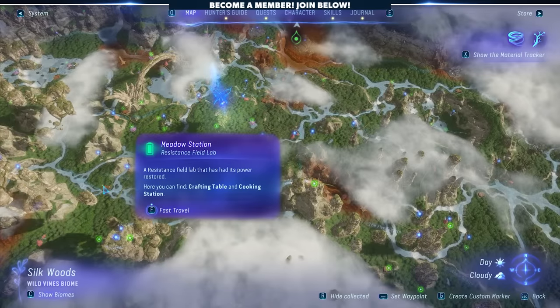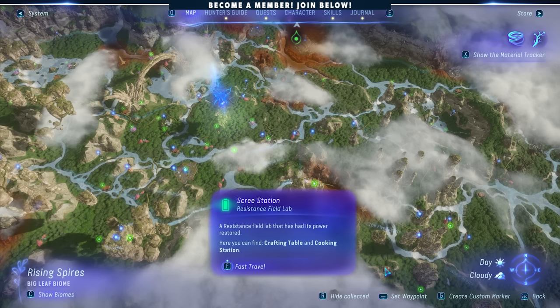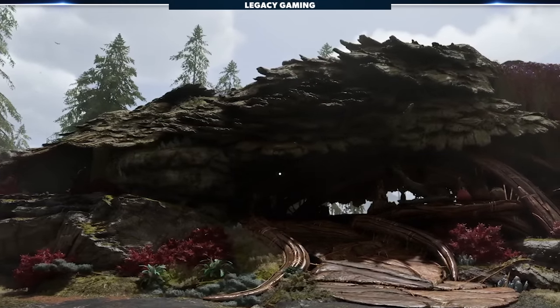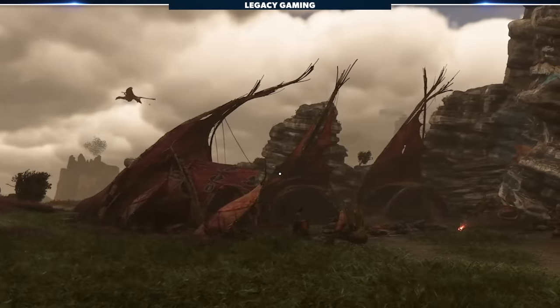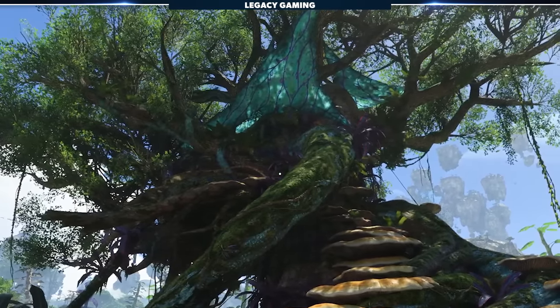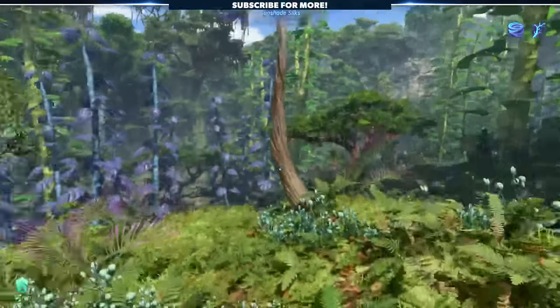Early game, end game, it really doesn't matter, because Pandora is massive, and having a network of stations online means easy access to the entire world. I should also point out that Na'vi clan camps scattered across the world also provide this benefit. As you're exploring Pandora, you should prioritize activating these, even if that pulls you away from your current objective. Trust me when I say this will save you a ton of time in the long run.